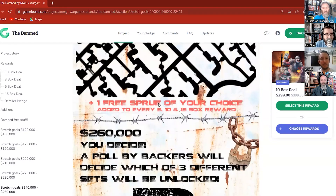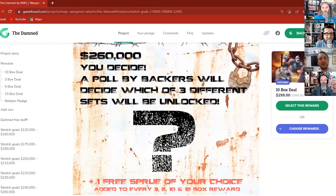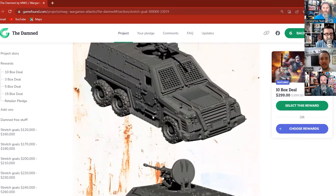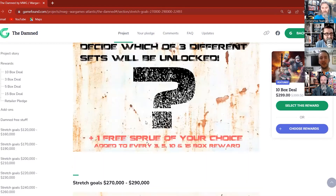We're going to run a poll for stuff, and you can hear it first on the Weekender — some things you'll be able to choose from will be gene-modified infantry, which is essentially beastmen, heavy infantry — damned infantry with more armor and bigger guns — and the mutation sprue. That's at 260k, another free sprue at 270k, and the runner-up from the poll gets added at 280k. Then we've got the vehicle at 300k, but bear in mind this is all probably going to be 10k earlier once those female infantry get unlocked.